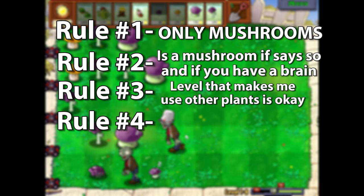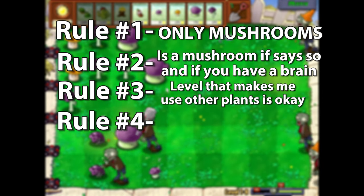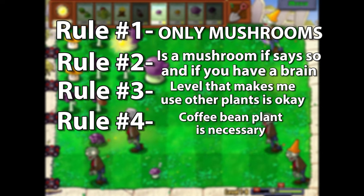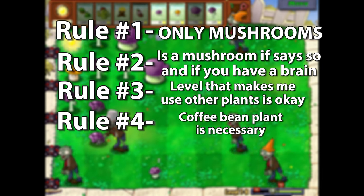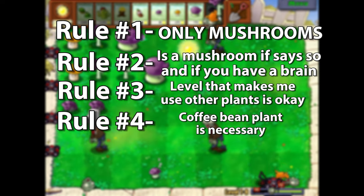Rule number four, which is going to be the final rule: I have to use the coffee bean plant because mushroom plants in this game aren't awake in the morning. So you have to use this coffee bean plant to wake them up. I'm allowed to use the coffee bean plant, and that's the only plant I'm allowed to use other than a mushroom.